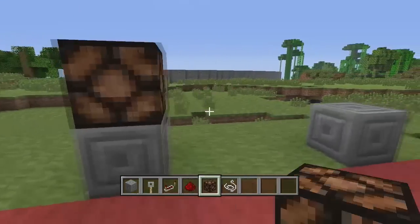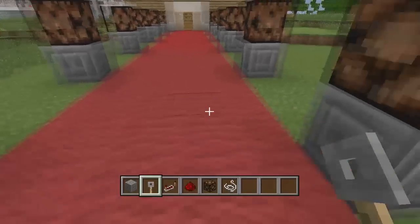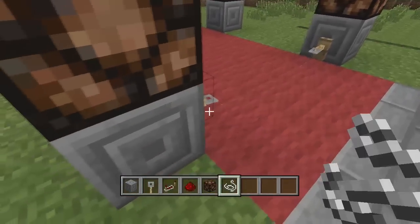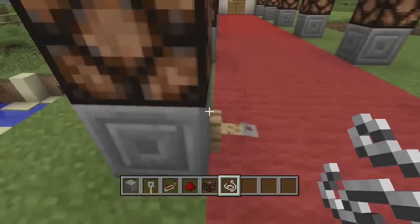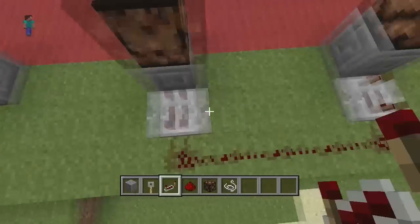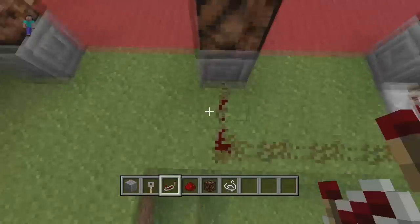You want to put some redstone blocks on the - I forget what they're called - the patterned blocks or whatever. Then you put trip wire hooks here and rig it with string. It's a little hard to see but that's kind of the point. Just testing it out right there. Here comes the redstone - you want to put repeaters by the face of the blocks.